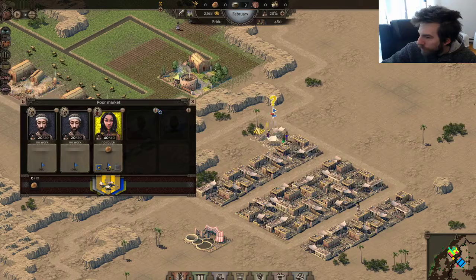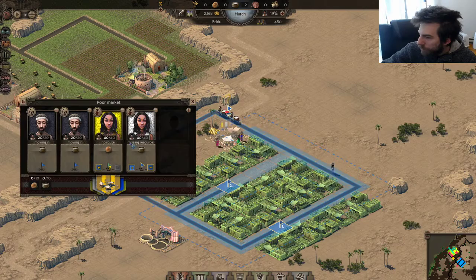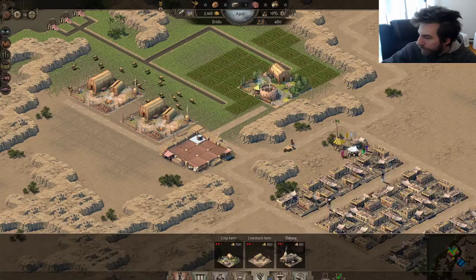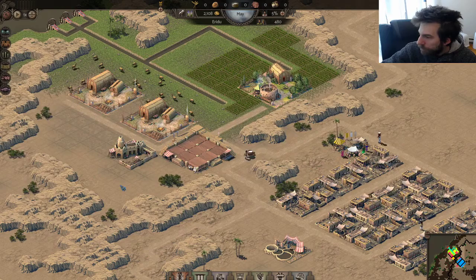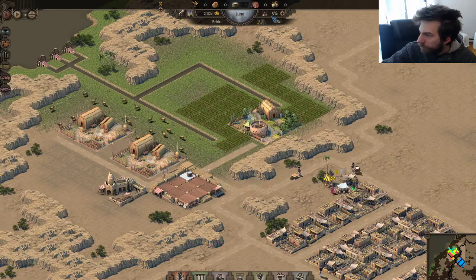Now the poor market for food — I just need it connected to the warehouse, so that should be fine. I'll put one delivery route for bread and one for milk. Milk will be first since I have some. Let's add one bakery right here — they're gonna deliver the grain, bake it, and bring it back. She comes and grabs it and puts it back. Now I only have 5% of my people not working — about 20 people.